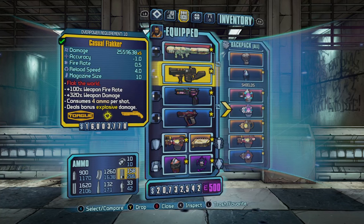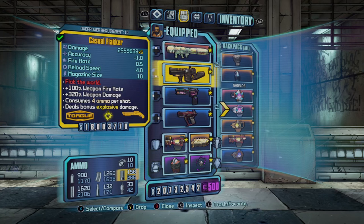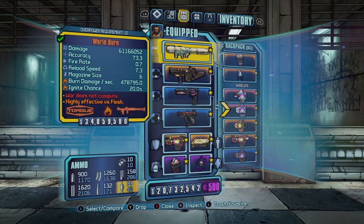You can get the Flacker from the Warrior, the Handsome Sorcerer, and from Torg machines as well. Then what you want to do is get a high damage rocket launcher, preferably the World Burn or Nukem, as this will increase the damage of the Flacker.